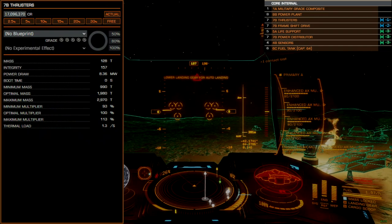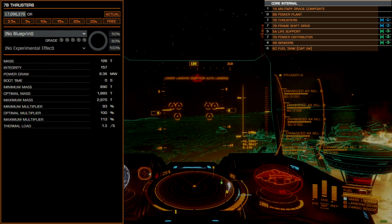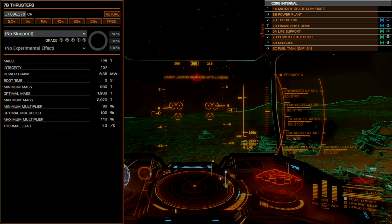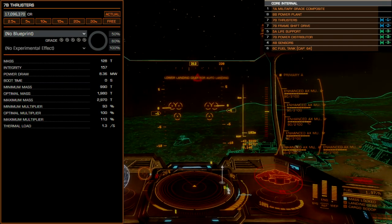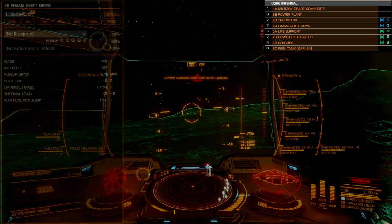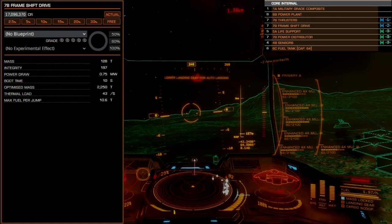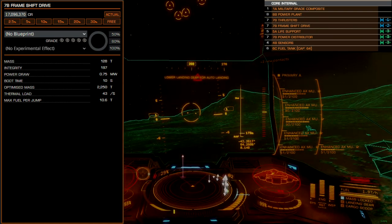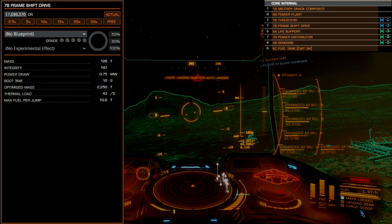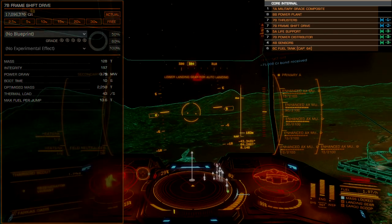Thrusters are size 7B. I normally recommend A-rated kit for combat operations, but the Type 10 is so slow and unwieldy that the maneuvering differences don't actually feel that much between the B and A-rated thrusters. B-rated thrusters save power and cost while providing adequate movement and better integrity than their A-rated counterparts. The size 7B frameshift drive is my recommendation for this build — you lose raw module performance in exchange for more module integrity, lower power consumption, and greatly reduced cost.